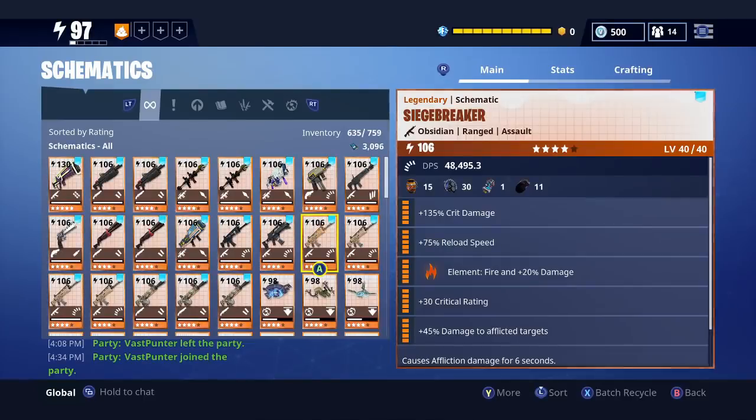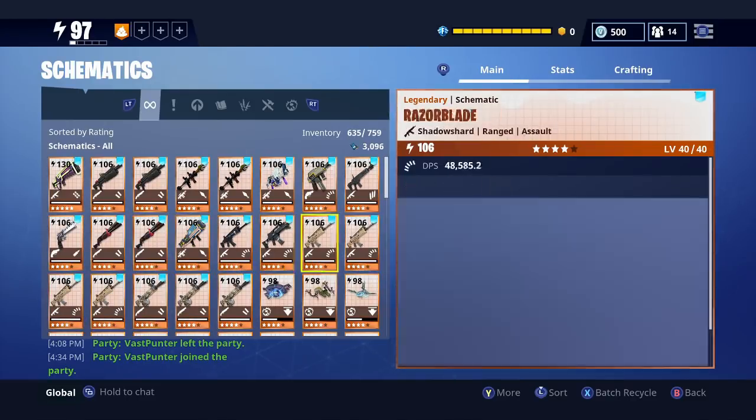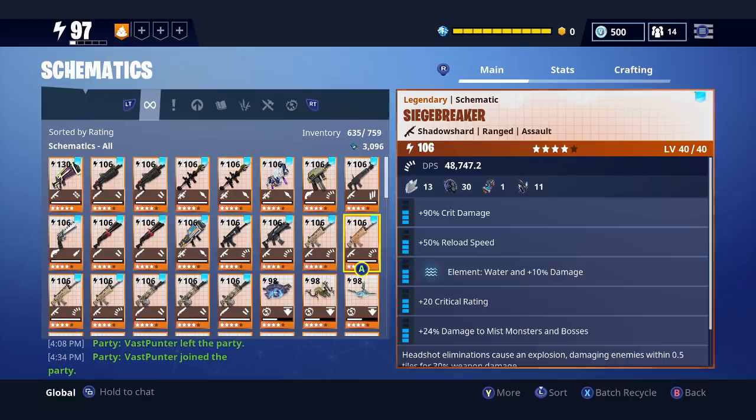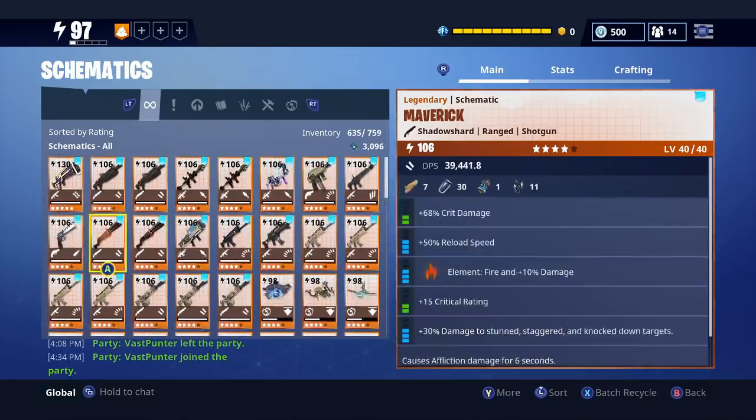You clicked this video because you want the Siegebreaker schematic, am I right? You want these beautiful things — fire, water, nature, and energy. My levels are 97, so obviously I'm going to get it pretty easy. But if you're a low level, around about level 10 to level 50, and you still haven't got a good Siegebreaker schematic, well this is the easiest way. I've got all of them — fire, water, nature and energy — and this is how most people get all of them.